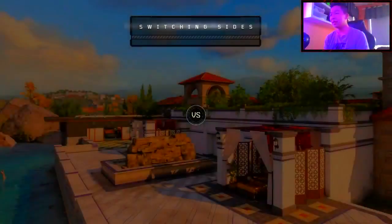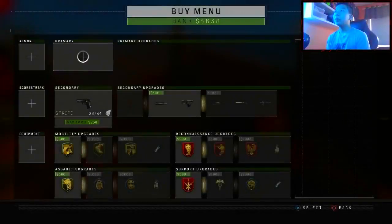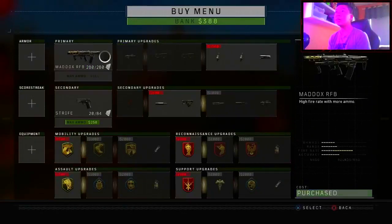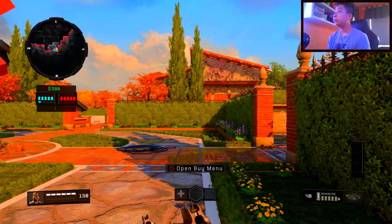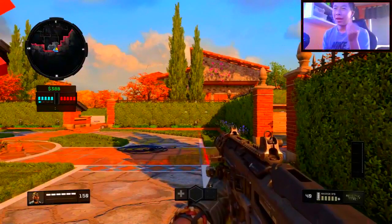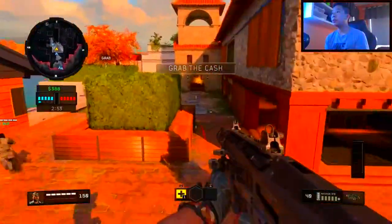Everybody starts off with a little pistol and you can move up, which is what I'm doing right now. We're gonna get this new AR, which is pretty sick looking. Buy some attachments — we're out of money but I want to get some perks next. You can buy as much stuff as you want if you have the money. It's really fun, something new to CoD.